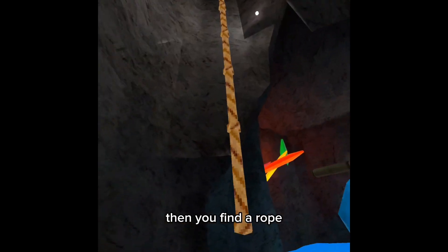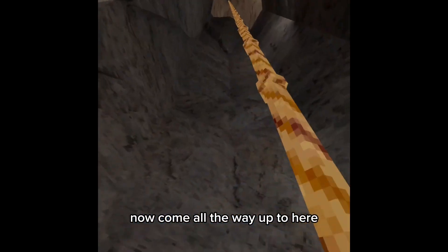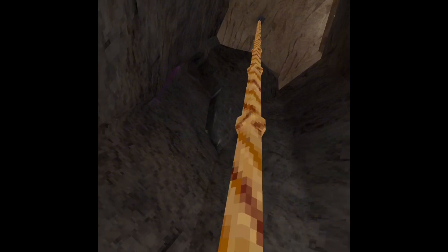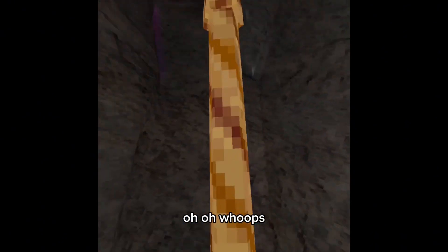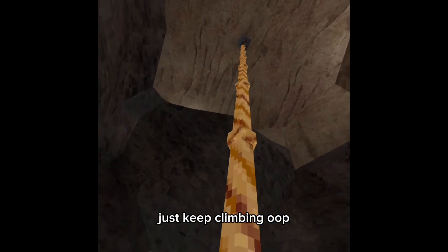After you find the zipline, get inside it and slide all the way to here. Then you find a rope — jump on there and start climbing up. Come all the way up to here.